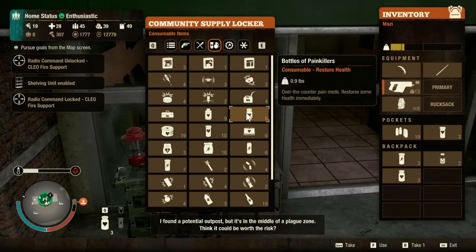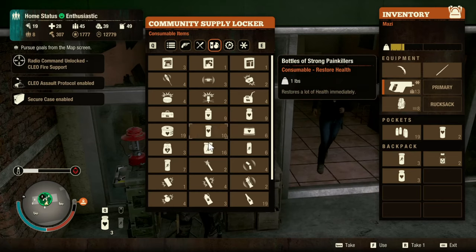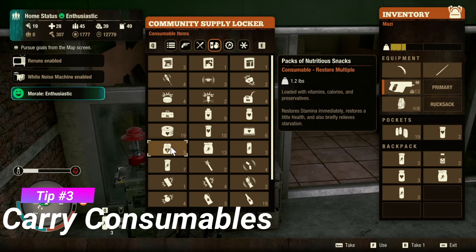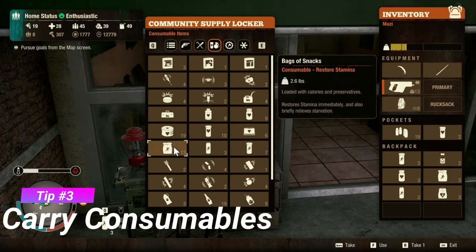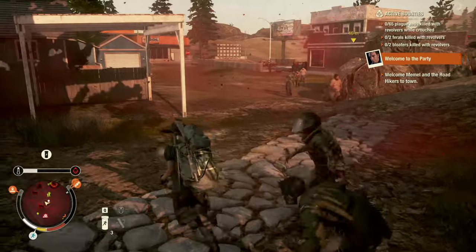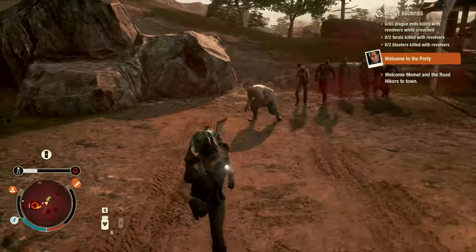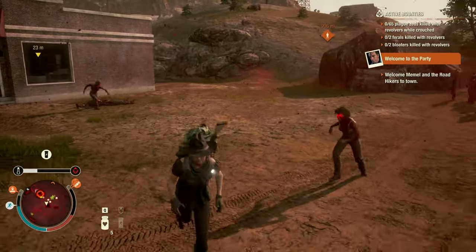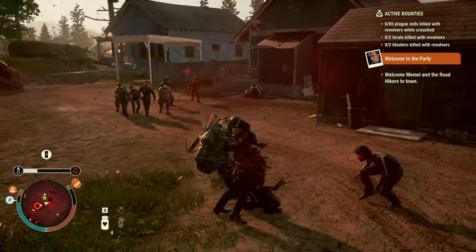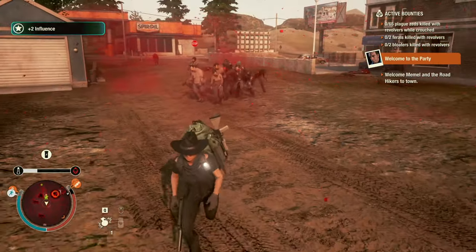This might be obvious for State of Decay veterans, but even experienced players forget it and get killed — always carry health and stamina items when you go out on a run. While the new blood plague mechanics can be more dangerous than losing health, it can still happen, and having painkillers with you should be mandatory. At the start of the game, even bandages are better than nothing. Keep your health up, but I'd argue the thing that gets you killed most is a lack of stamina, which can lead to your health dropping or getting the blood plague.